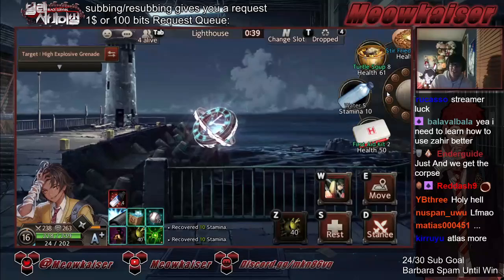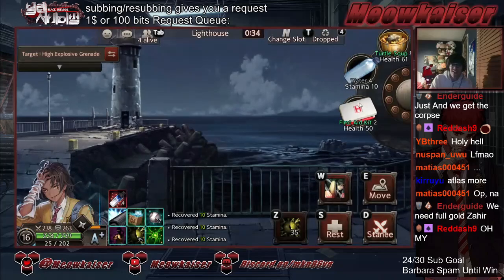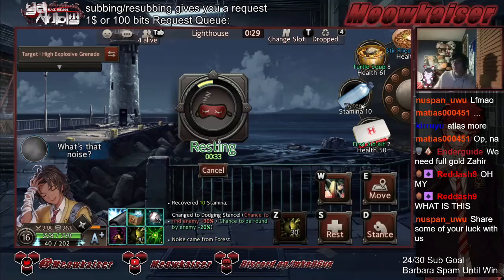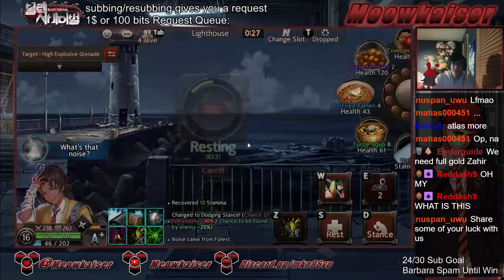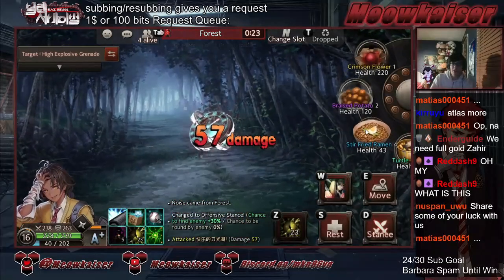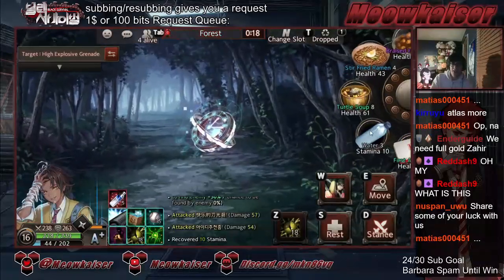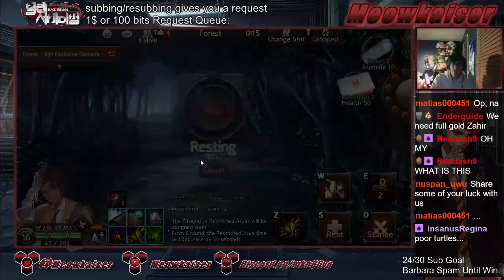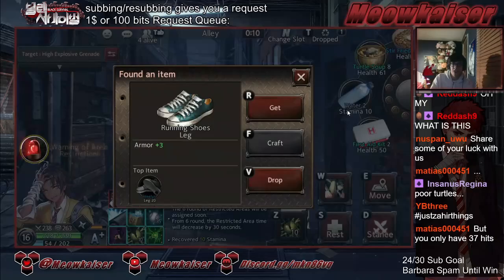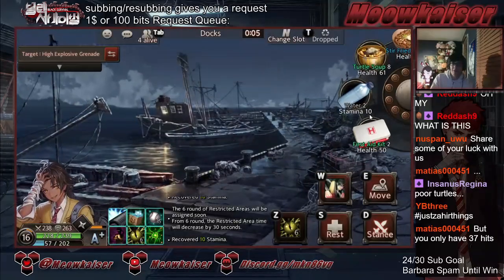So eight times Turtle Soup — how about that? Don't I just rest at this point? Full gold is actively worse at this point. We only have 36 weapons. We gotta make sure the game's closed out. I heard Turtle Soup is really smelly — I don't know if that's true, but that's what I heard.